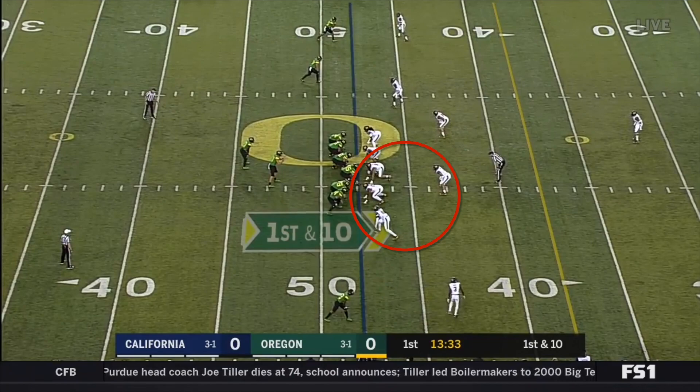Cal on the other hand can get four defenders to the right side with a nose tackle, defensive end, and inside and outside linebacker. In fact, if Oregon's going to block all four of these defenders, which they have to do, then they're going to have to get their left guard involved, so I can already tell you that there's no way this ball is going to the right side of that left guard. This ball is definitely cutting back to the left.